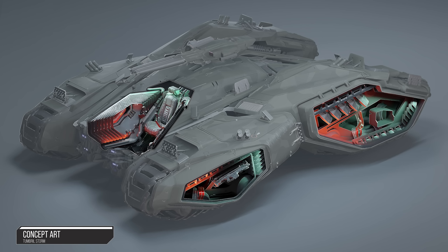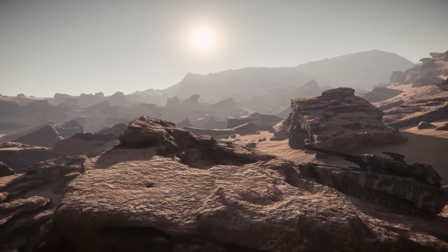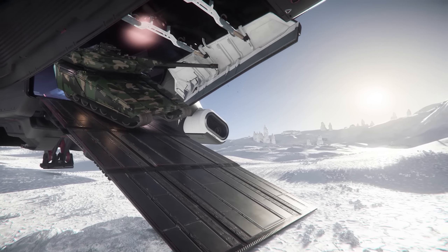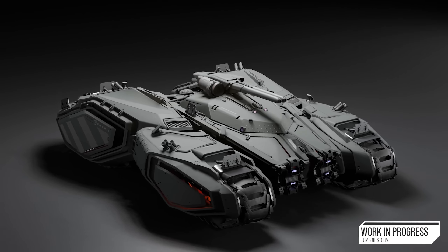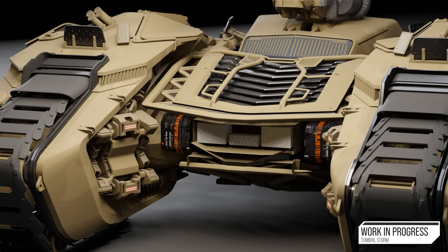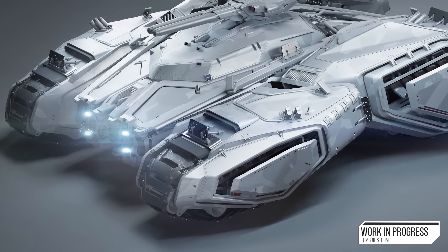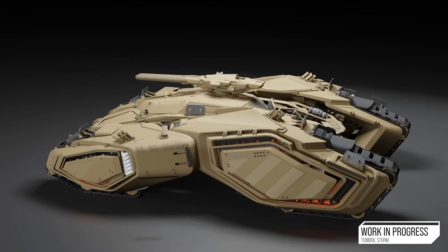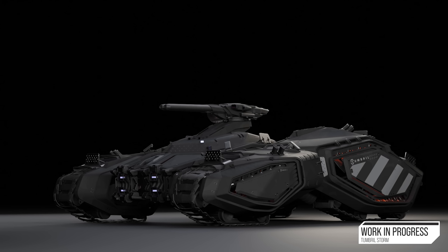At its size, it's actually going to be able to fit in a lot of ships — it's quite low to the ground, so hopefully it tucks nicely into a Mercury Star Runner. It's definitely something I've wanted in-game; a single-seater assault tank really makes sense. We've got the Tumbril Nova heavy tank and now we've got that lighter assault tank I really wanted in the lineup. I'm really interested to know what you think about the Tumbril Storm — are you going to be getting one in-game, or do you prefer something like the Tumbril Nova, or is it all about ships for you?